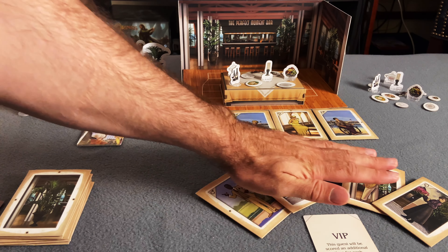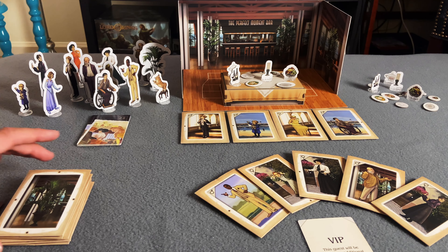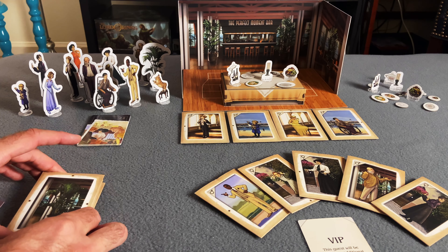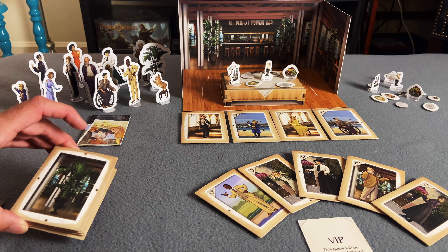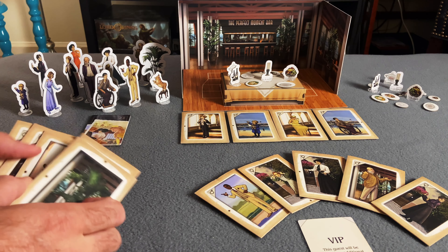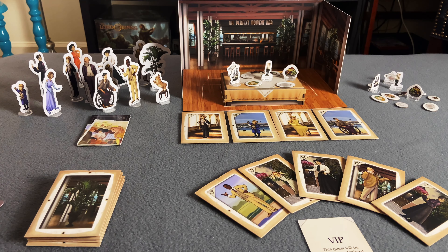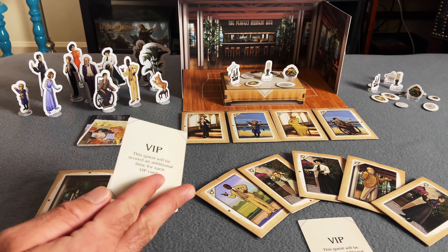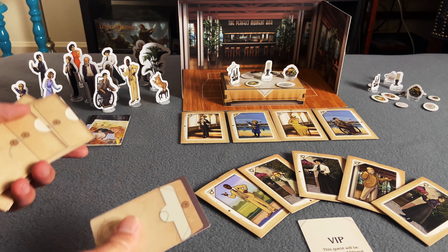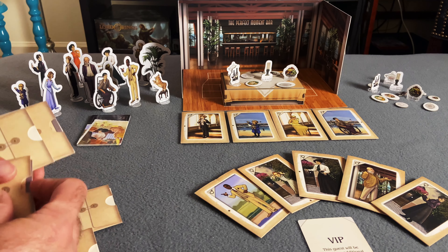From there you give yourself five cards face up and one VIP card. You give your solo opponent five cards as well and stack them just like this — it's fine that it's face up. You also get a VIP card. What you want to do is shuffle these up and take your VIP card and slide it randomly into one of those.